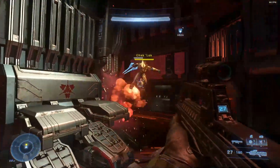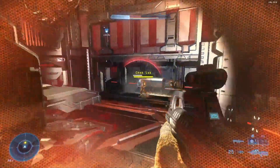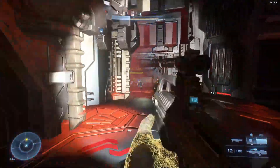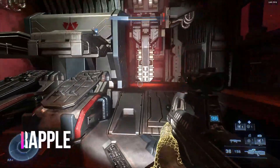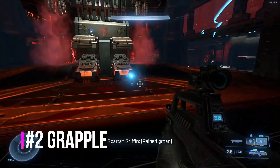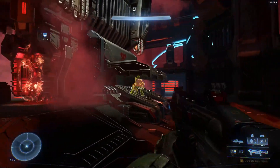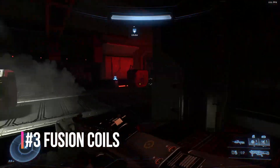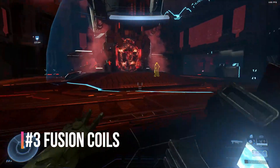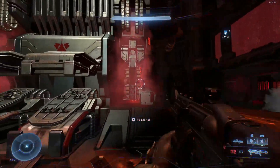You need to first utilize that threat sensor in the main room. Once you have that threat sensor down, it does last quite a long time. You need to quickly change back to your grapple hook because the fusion coils around the boss battle are going to be your best friend — the key is that he is going to lunge at you. You're going to have to jump out of the way, grapple one of those nearby fusion coils, and chuck those coils right at him.